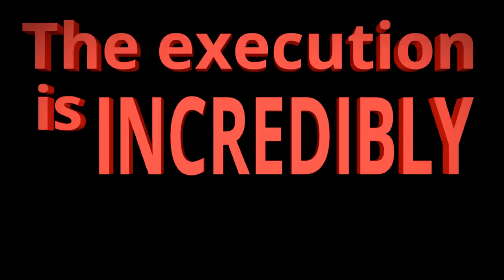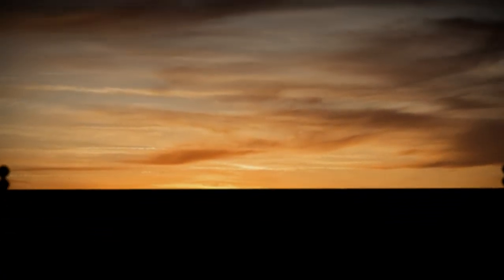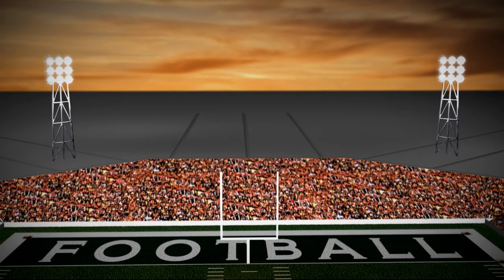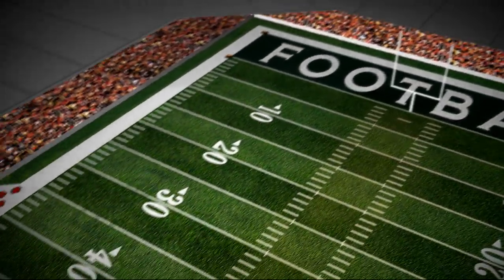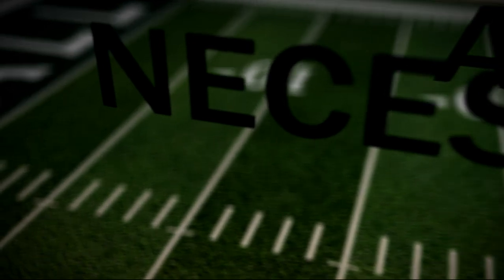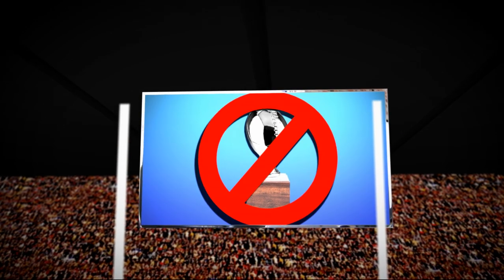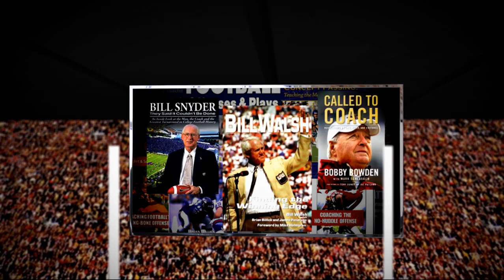The execution is incredibly important. Little details such as where a player is looking while making a cut can make the difference between a play working or not. A professional coordinator knows this. Every play has key details that are absolutely necessary for the play to work. The teams who follow these details will win championships, and the ones who don't, will not. Check out a book written by any of the great football coaches and see how insanely detailed they get.